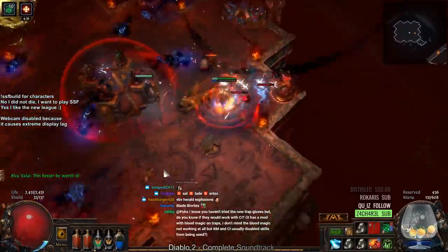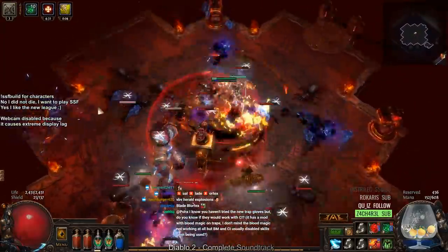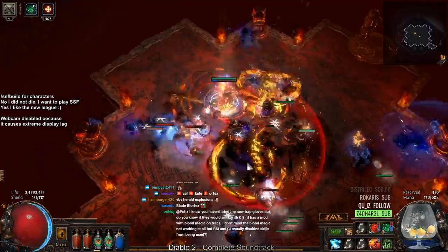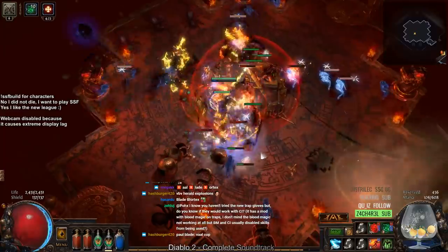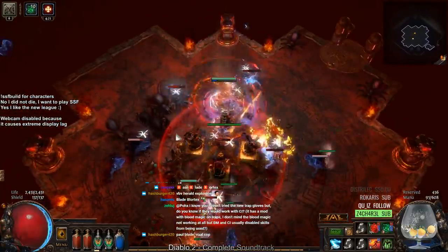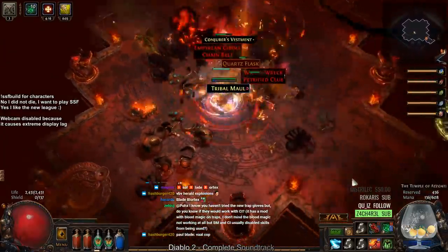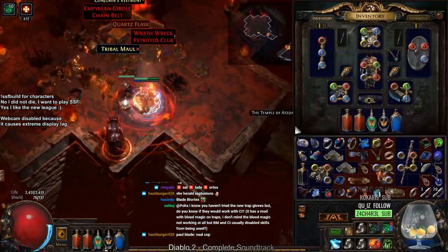We're going to make sure we wait for a Tempest for this one as well. Here it is — nice. We got a Club, a Belt, and a Flask.